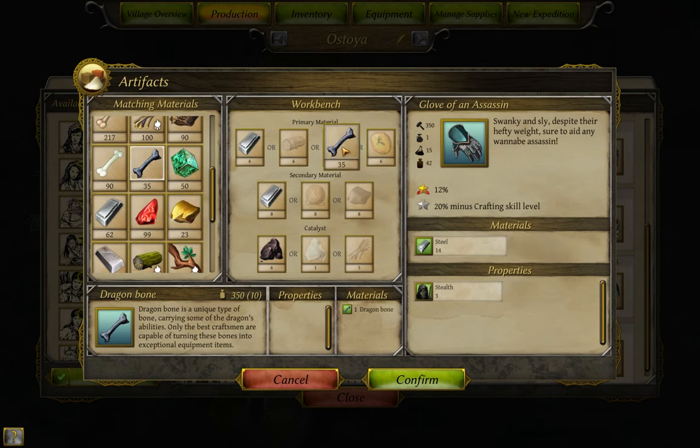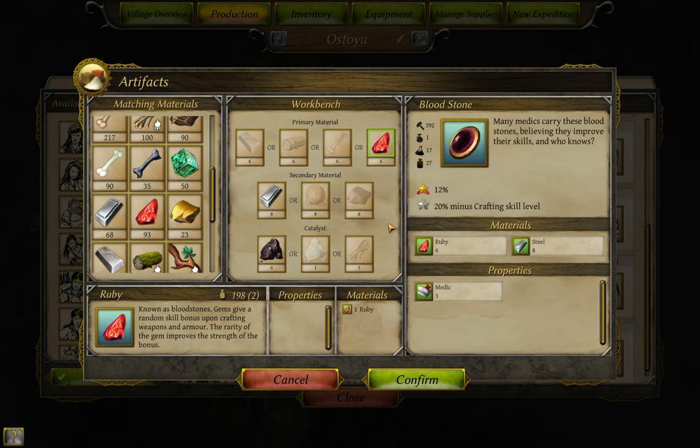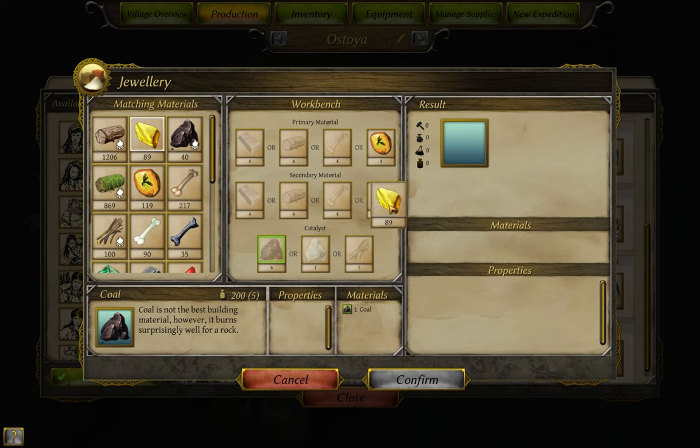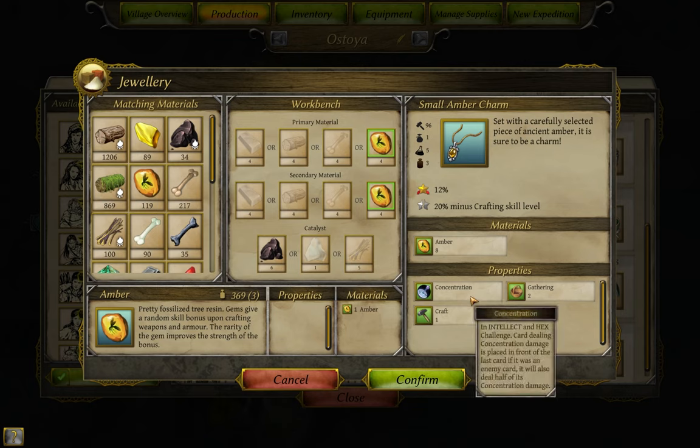One possible other option is a dragon bone artifact, which gives a strength bonus, though I recommend using that recipe sparingly. Dragon bone is good for so many other things, and the medic would probably much rather have a different item on for the medic bonus. Alright, that's enough about gearing your medic. Let me back into the jewelry menu here. Let me show this item, the small amber charm, from making a piece with a primary item of the game's lowest gemstone. By using 8 total amber, I have created the game's most effective gathering and crafting jewelry piece. Yes, that's only a plus 2 and plus 1, but it doesn't get any better than this for your gatherers and crafters. It also has this other effect, concentration, which as I mouse over shows that it gives the first strike capability in intellect and hex challenges.